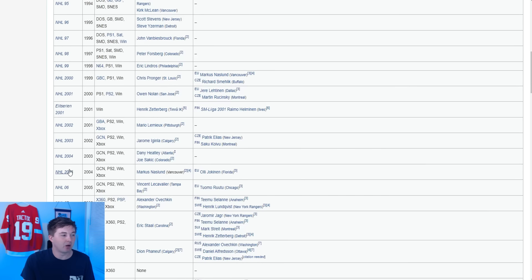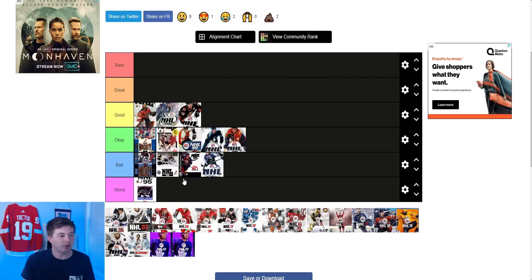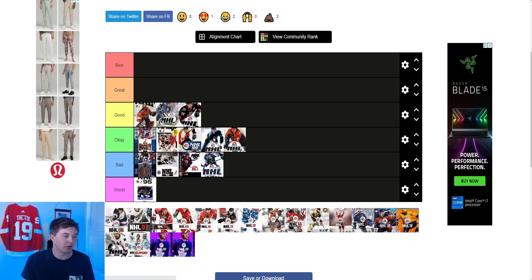Next up you had NHL 2005 — Marcus Naslund. I actually thought this was a pretty nice cover. I really like the kind of digital blocks there on the left side. I will say I'm a huge fan of the white on white with the jersey. Overall do I think this one is worth putting in the good category? I think I'm going to say good. I think this one was like a pretty sharp one and it'll honestly look better in person.